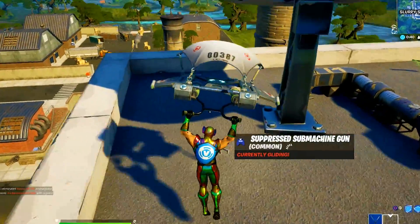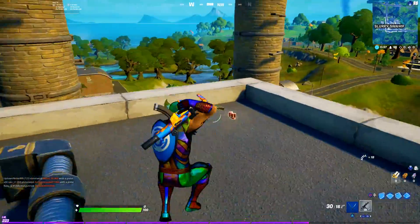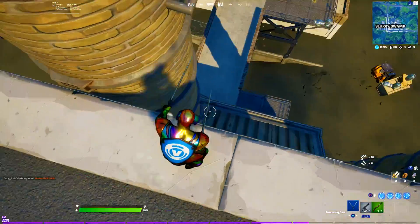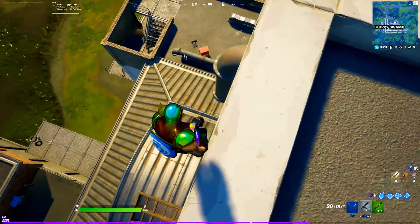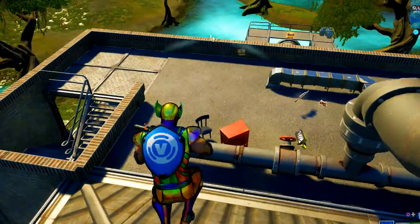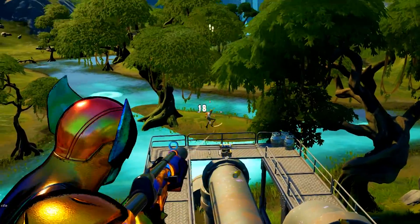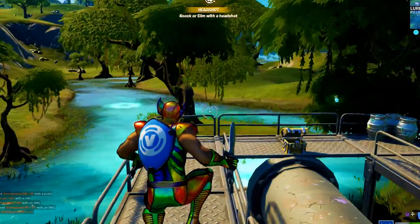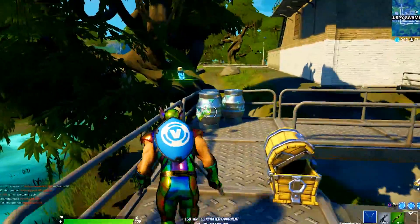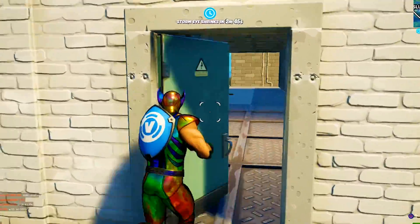Slurpy Swamp — here we are. All we need is to find three enemies to complete the challenge. We got one dropping right here! I am gonna eliminate you, homie. Yes! Take that, Anonymous. We are one elimination into this — only two more to go. We're even in the circle zone. This might actually work out perfectly, but we gotta stay focused and not get too excited.